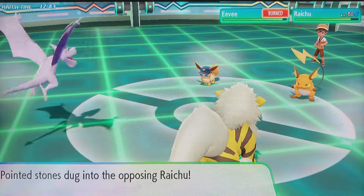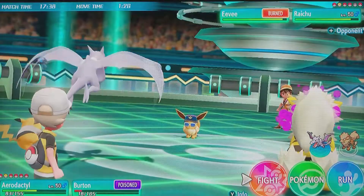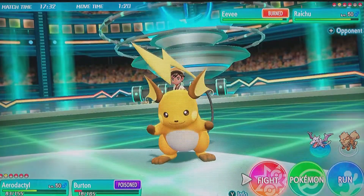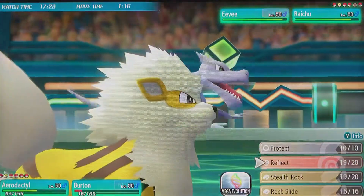The reason I switched up this Arcanine is that I found the Heat Wave Helping Hand Arcanine works really well if you're running spread moves that want Helping Hand - Self-Destruct, Heat Wave - but I just wanted some more damage, so I decided to switch to Flare Blitz.